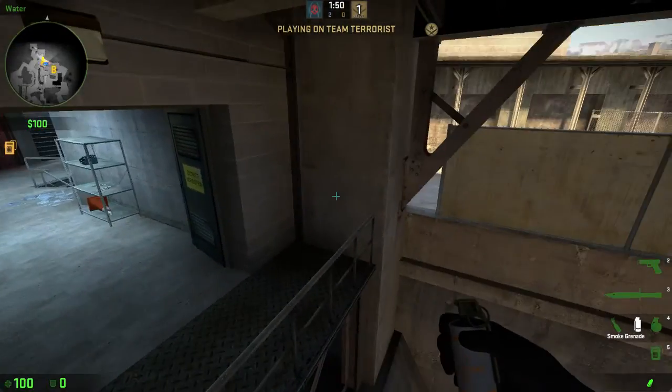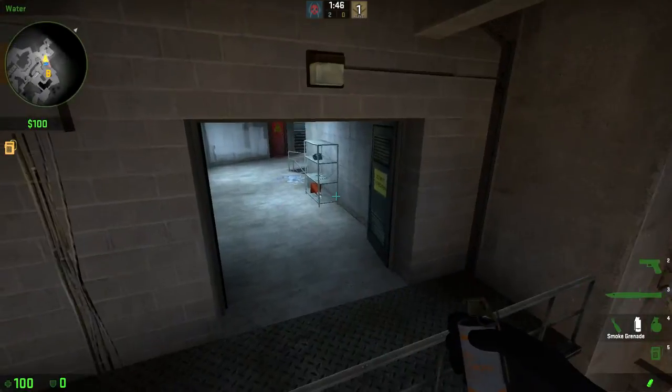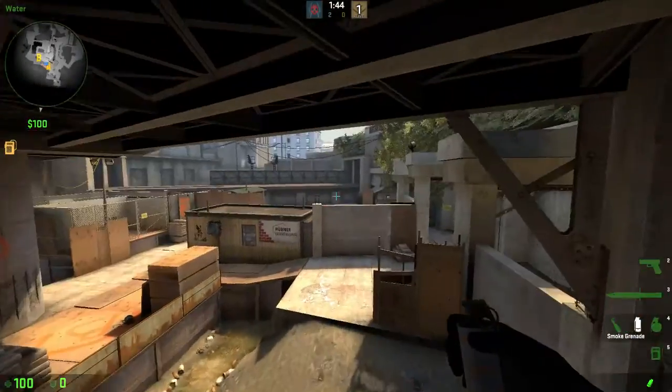Hey guys, it's Ryu. In this video I'll show you how you can smoke, nade, molly, flash, etc. heaven above bombsite B on overpass.